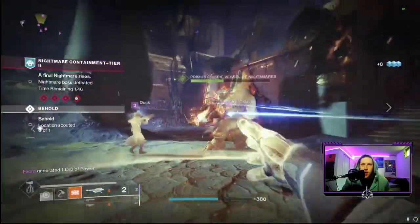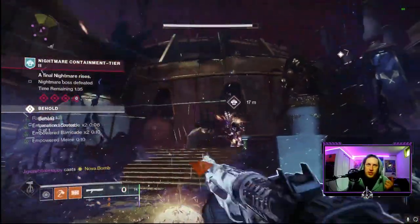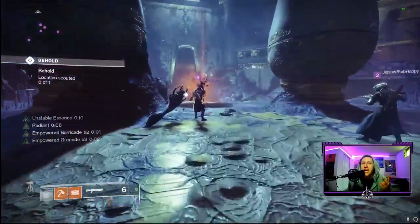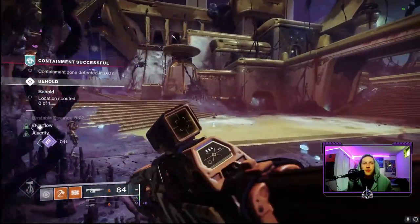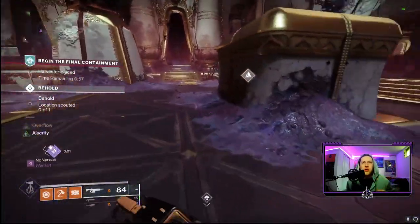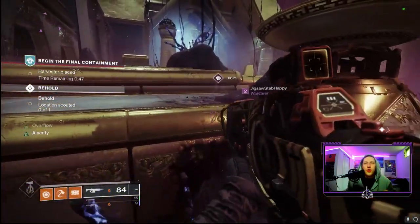After finishing Wave 1 and its boss, the event moves to another area in the public space and you rinse and repeat those same four steps: Step 1 — deal with enemies, deposit orbs at the artifact; Step 2 — find and destroy marked Scions, then melee the Scions inside the protective bubbles; Step 3 — same as Step 1 with more enemies and orbs; Step 4 — boss fight, deal damage, shoot Cruxes to break the immune shield, then finish it off and move on to the final wave.